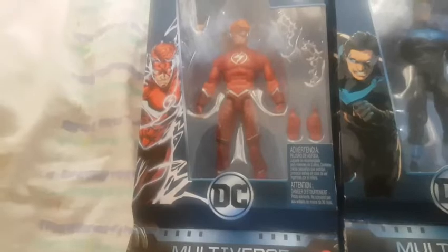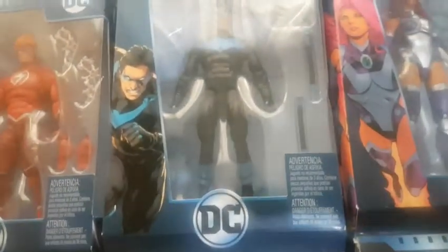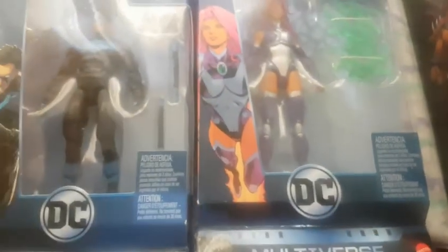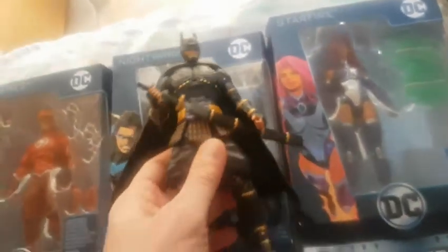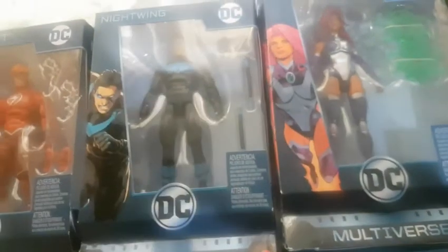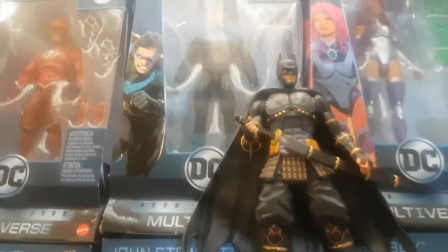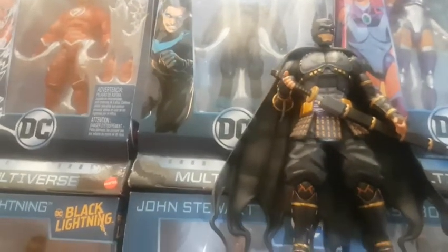I also got Beast Boy, Jon Stewart, and Black Lightning. The stars of the set for me are Wally West Flash — I really like Wally West and his friendship with Nightwing and Starfire. The build-a-figure is samurai Batman. This is a samurai outfit, but you have to be careful opening the boxes because you might rip or destroy them — I love to keep the boxes intact.